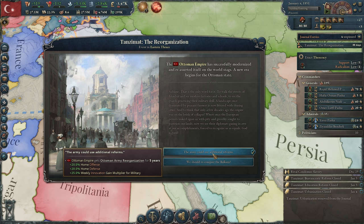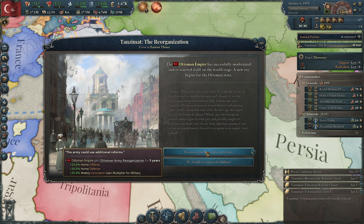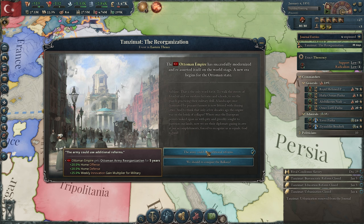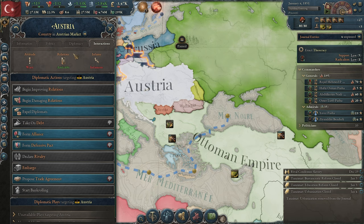Now we can grab a bunch of rewards: home defense, offense and defense, or even more claims to reconquer the Balkans. Personally I like going for the Ottoman army reorganization to push towards skirmish infantry, but I'm grabbing the Balkans claims since Austria isn't doing well in this campaign. And that's how you complete the Sick Man of Europe journal entry in Victoria 3. If you want to see more guide videos like this, don't forget to like and subscribe.